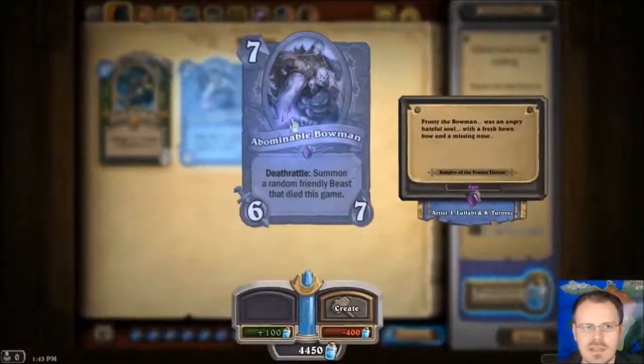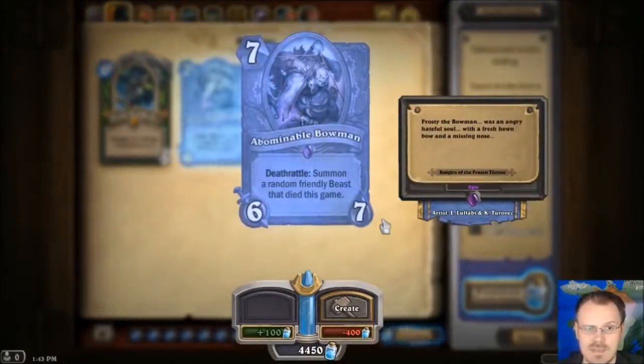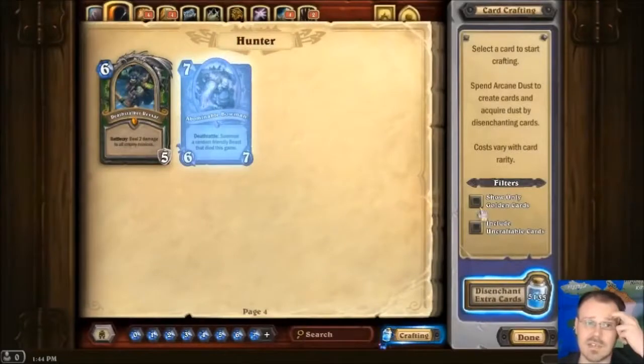Then there's the Abominable Bowman — he's a 6-7 for 7, and his Deathrattle summons a random friendly beast that died this game. That seems pretty efficient. A 6-7 for 7 — he costs one more than a Boulderfist, and gives you back a random friendly beast that died this game. If you play with a lot of small, rushy sort of beasts, then maybe that's not as cool. But he's interesting anyhow.